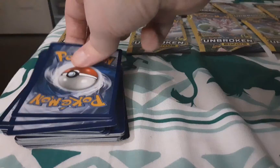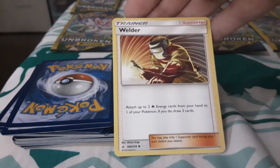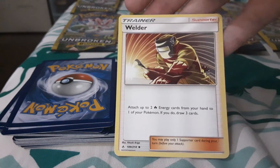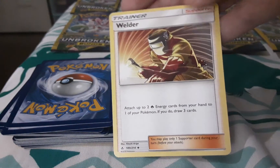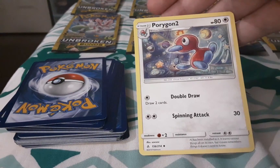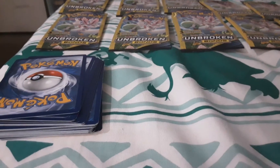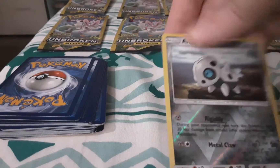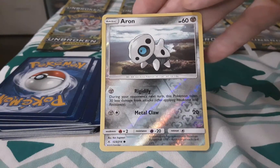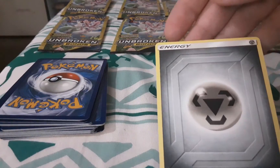I make a big bag full of charity stuff and donate it in the donation bins, because the places near me won't let you donate at the store anymore. I got a Welder. Porygon 2. I got a lui. I got a reverse holo Aron — a really cool looking card. Energy.